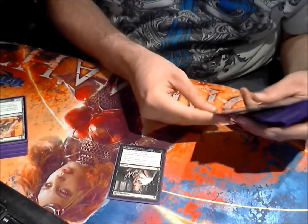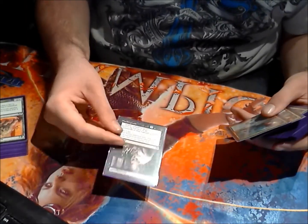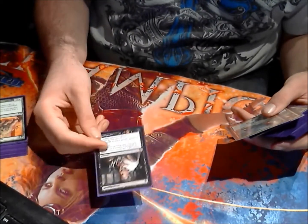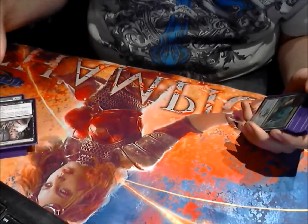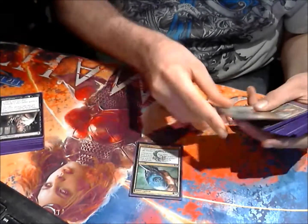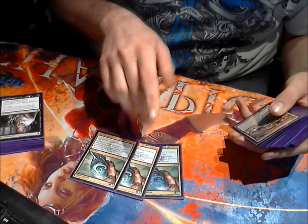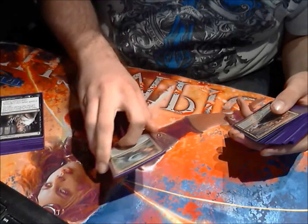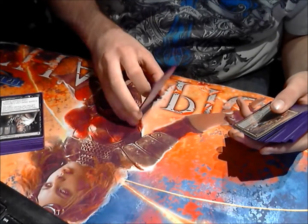One copy of Thoughtseize — will be two copies soon, but for now it's one. Incredibly good; everybody knows how good this card is. If you think it's bad because you lose two life, you haven't been paying attention to Shocklands. It's just really, really good for the disruption this deck needs. For now it's triple Simic Charm — it will become double Thoughtseize, double Simic Charm. This card's still as good as ever: protects all your guys, pumps your guys, unsummons theirs. Really good.